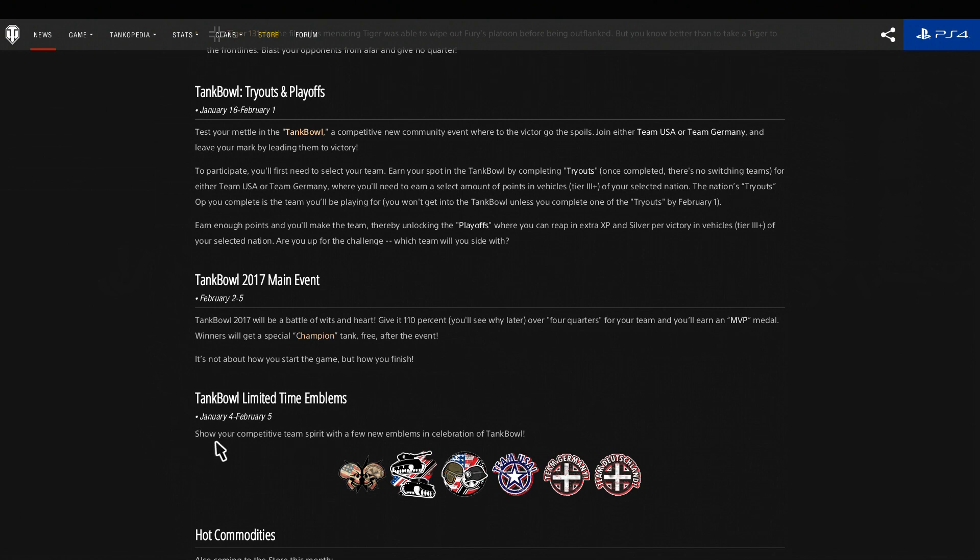From today, January 4th until February 5th, there are six new emblems to show your support for your team. You've got the two school emblems for USA and Germany, two tanks — Sherman and Tiger — an American football helmet, what they call the Leatherhead one, and what just looks like a German military helmet. Team USA, Team Germany, Team Deutschland.